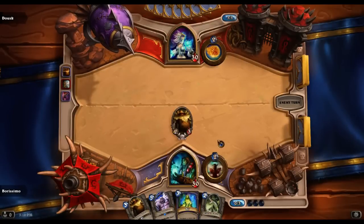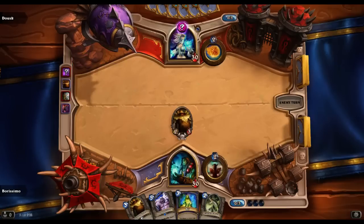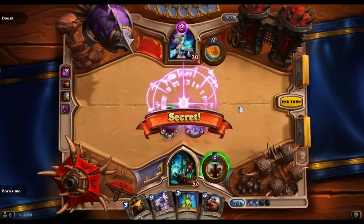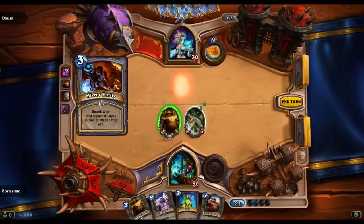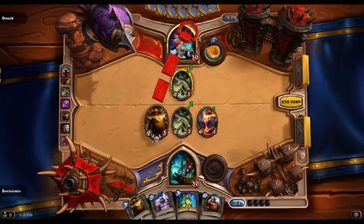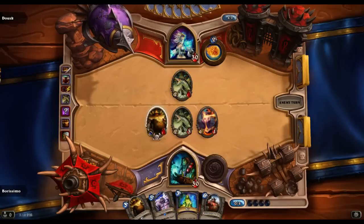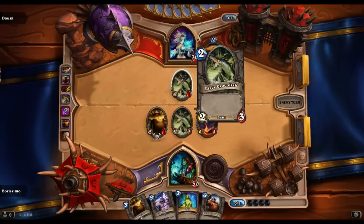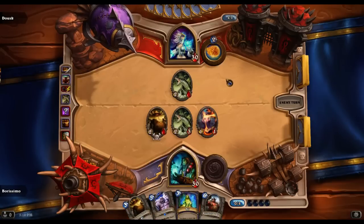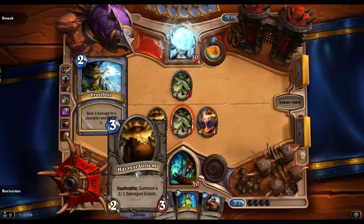She still has the coin — gotta remember that. Next turn I'll probably make this guy and a totem. Now that she's played a secret, I definitely don't want to give her a Harvest Golem if that's a Mirror Entity — which it is. Make a totem. I wish this were a 3-2 rather than a 2-3 so I could actually kill this thing. Well, let's just hit this. So she can ping the Golem, but the Golem will come back and that leaves my 1-1 alive and that'll let it kill the River Crocolisk. I got a huge nonbo here with the Abomination — it pretty much clears my team out, so I'm not gonna play it on turn 5.